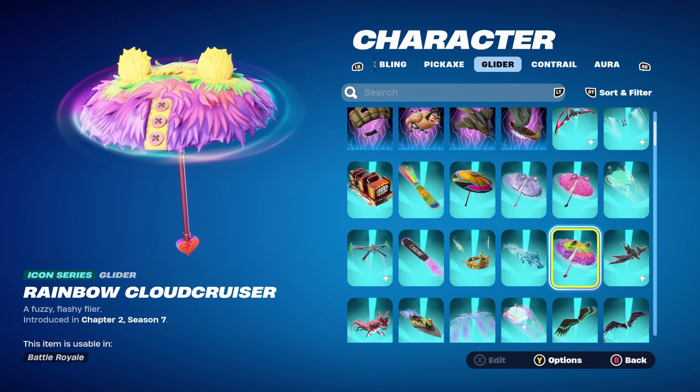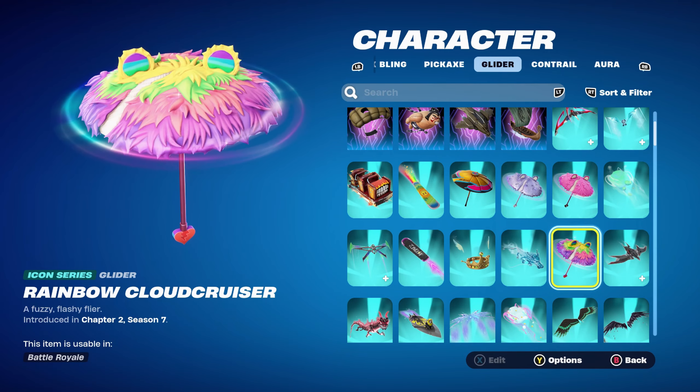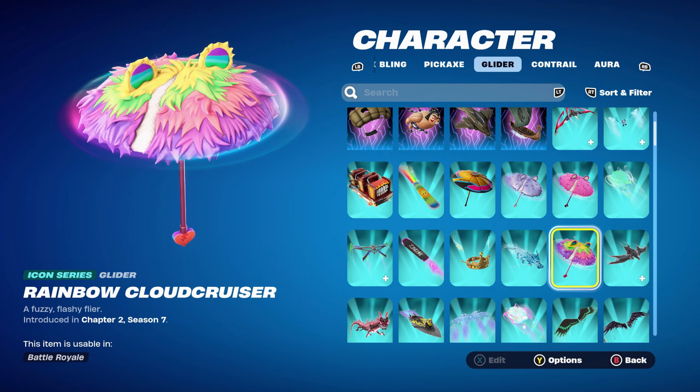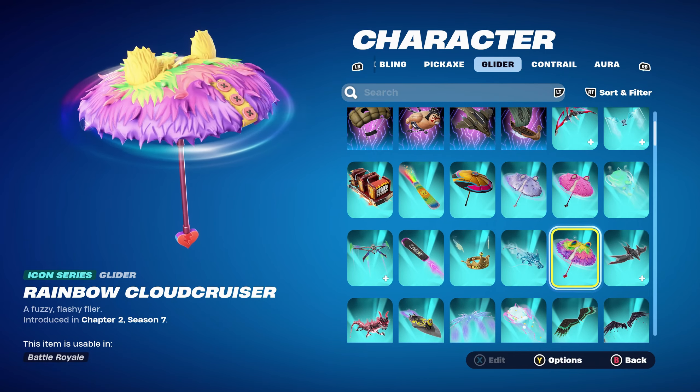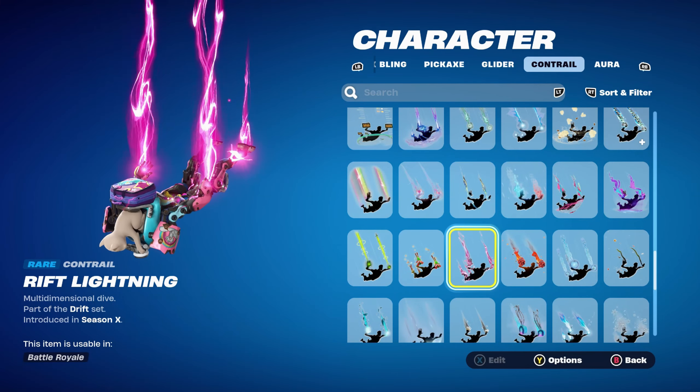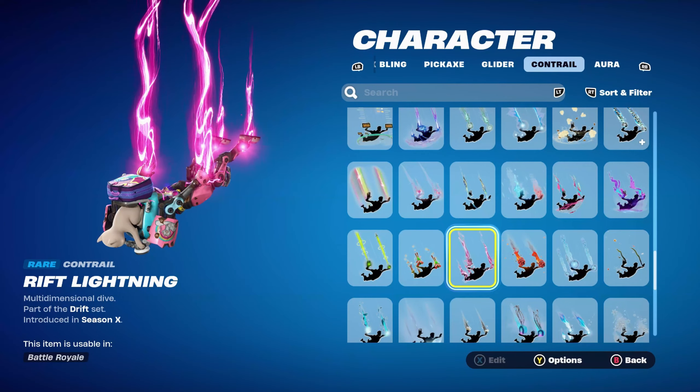The glider for the next three combos is the Rainbow Cloud Cruiser, introduced in Chapter 2 Season 7 — it has pink and yellow. If you don't have this, use any other glider or umbrella that has those colours — yellow, pink, blue, or a mixture of all of them similar to this glider.